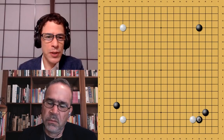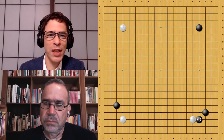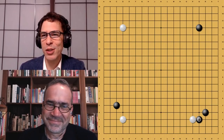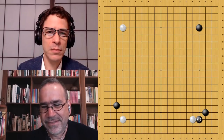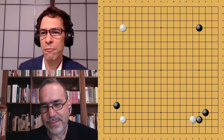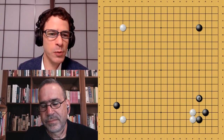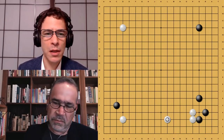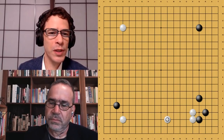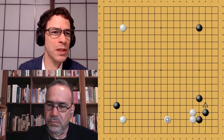AlphaGo played the kick — a move first seen in the Master Series in which AlphaGo beat 160 games against top humans. Just about everyone who played was in the top 30 in world ranking. The idea behind this kick, which is supposed to be a bad move that allows White to play a three-space extension — and interestingly, White doesn't do that. This three-space extension is supposed to make it safe for White, but there's a weak point Black has that's going to come up later in this game.